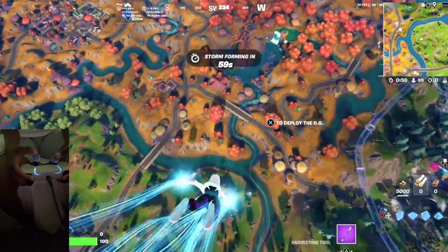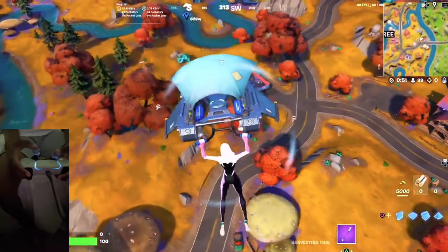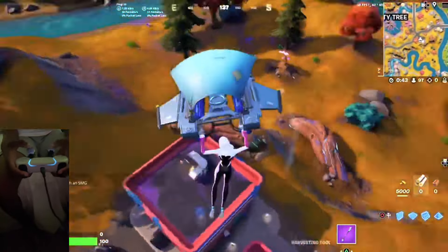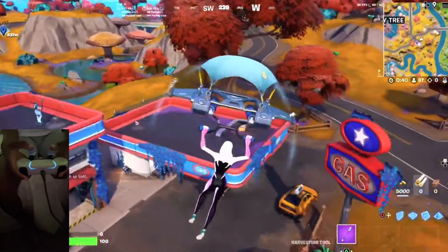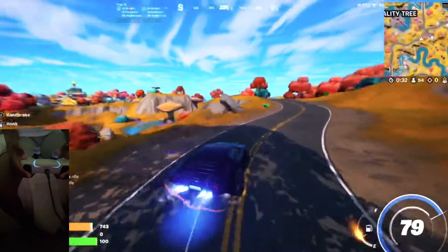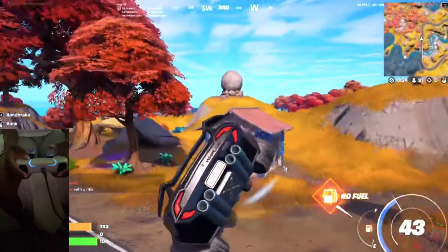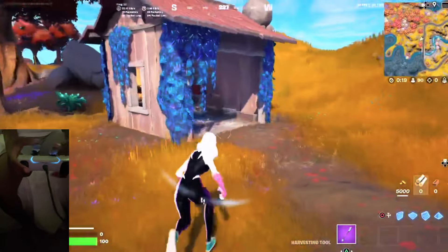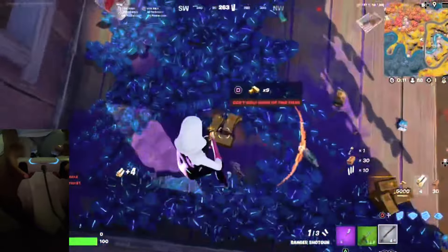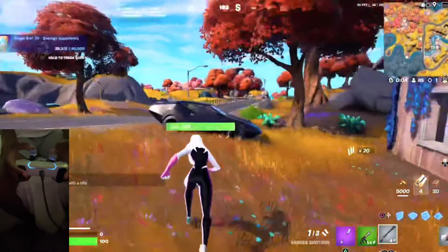I'm gonna show you two of the best spots, and one of them is the Nick a30 spot. First I'm gonna grab some weapons from the gas station. That guy would have had a weapon if I had made it there on time.